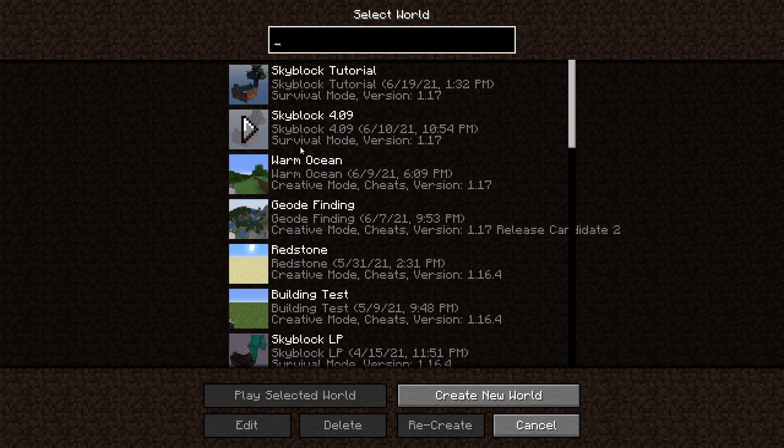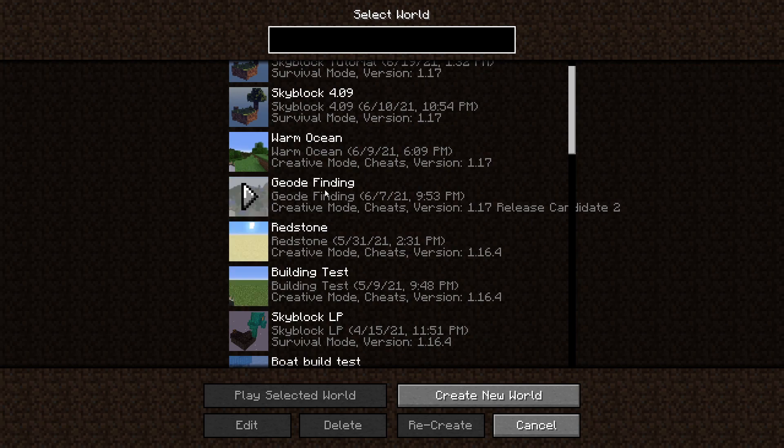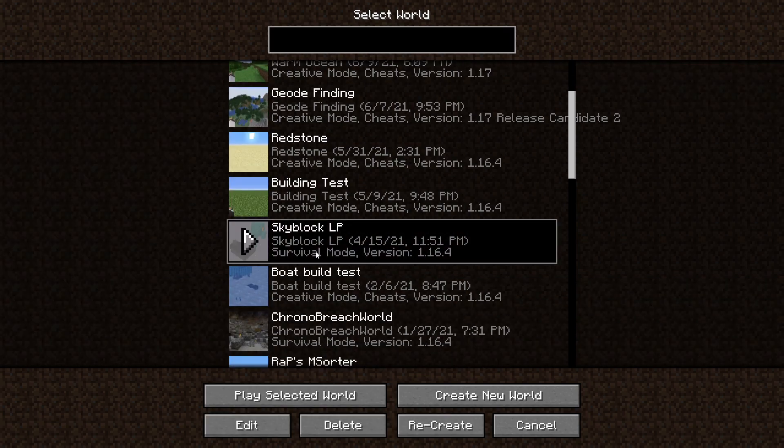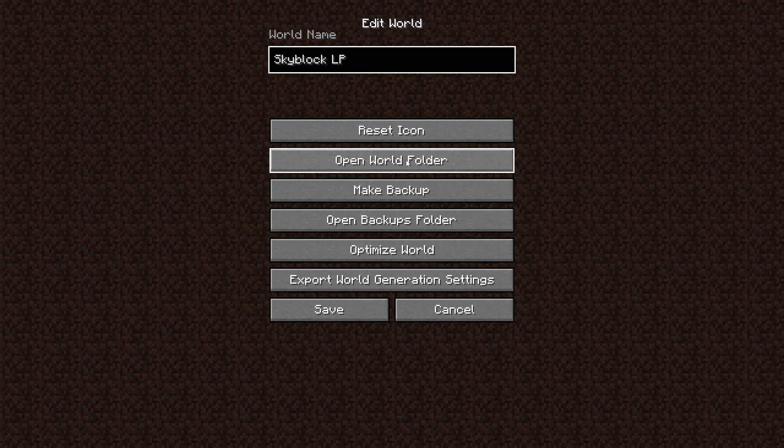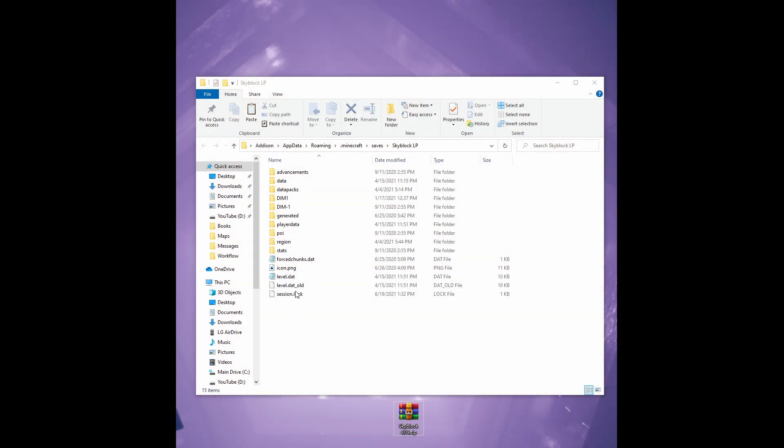The first thing we're going to do is click on the world you want to update. I'm going to do the Skyblock Let's Play. If you hit edit, you can open the world folder right here. That's the easiest way to get to that folder. Now that you have opened the Skyblock world folder that you want to update,